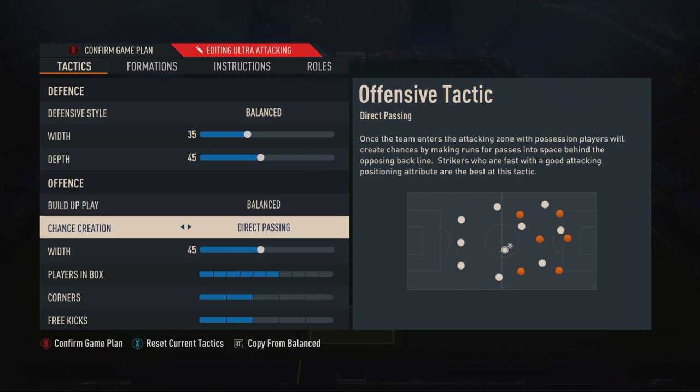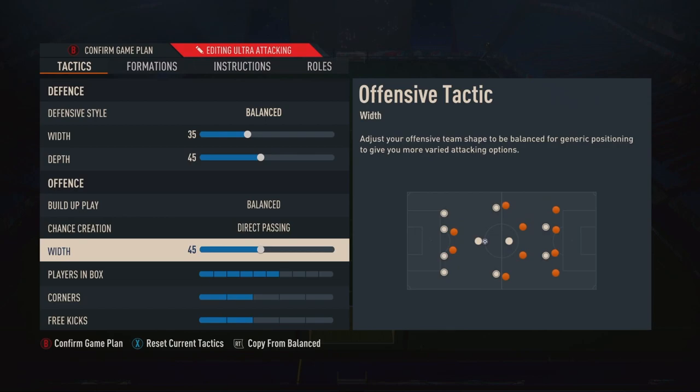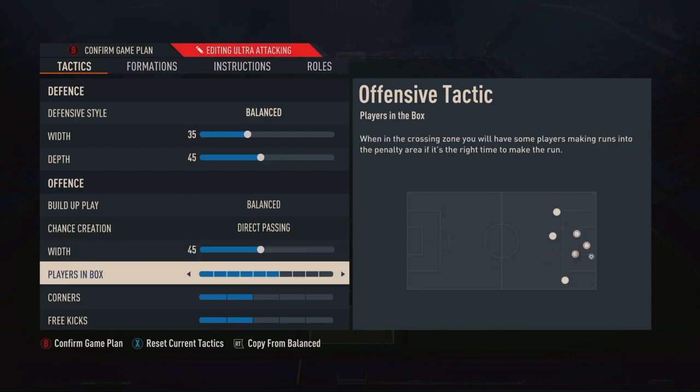We go balance, direct passing. It's just the only thing that really works in this game — I've never seen anything else work for anyone. Width at 45: you don't want to be too wide, you want to control the middle of the field. Playing on the outside, you're not going to get anything. It's a video game, not real football — the width of the pitch doesn't help you as much. I like it under 50. Players in the box: six ticks. I think it's the perfect amount — a couple guys stay outside, a couple make runs in — it gives you a balance between the two.